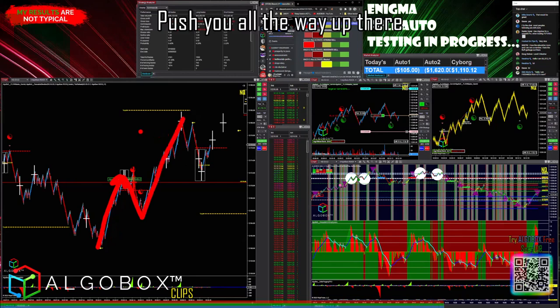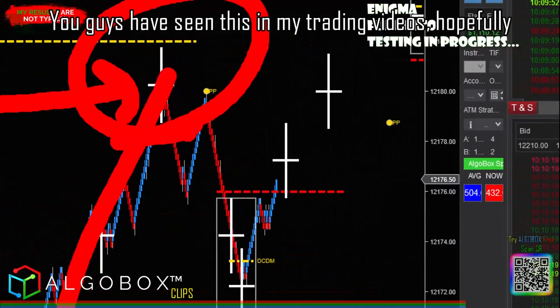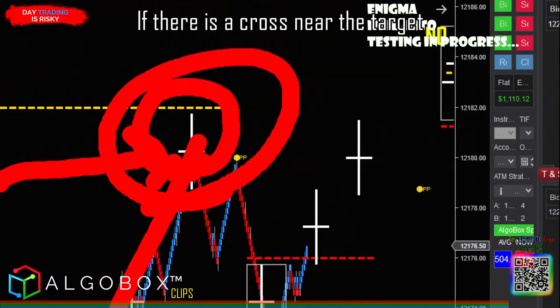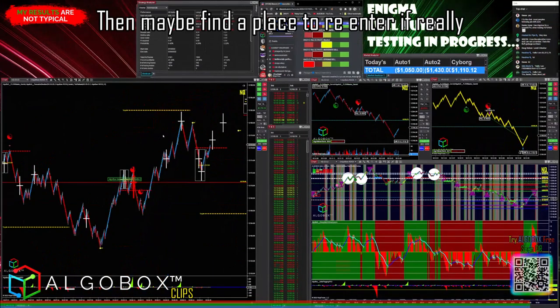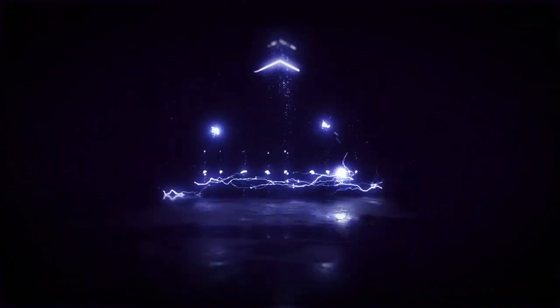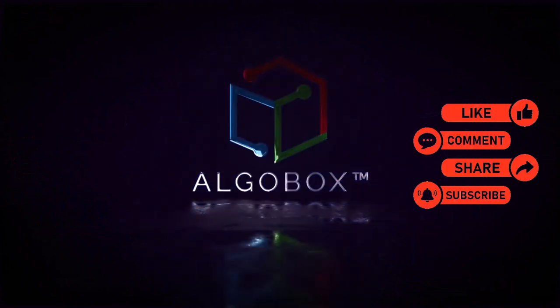It's going to push you all the way up there. What I want to do is exit on a cross near the target — you guys have seen this in my training videos. If there is a cross near the target, go ahead and take some off right there. Then find a place to re-enter if you really want to target the rest of the move up to the gold line. Press the like button, share, subscribe, and comment below with your thoughts and what you've learned.